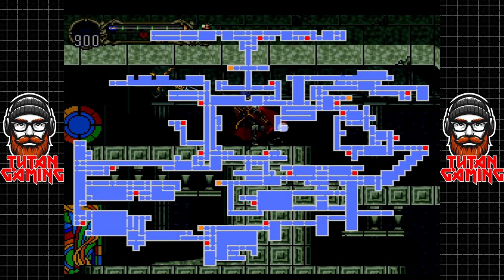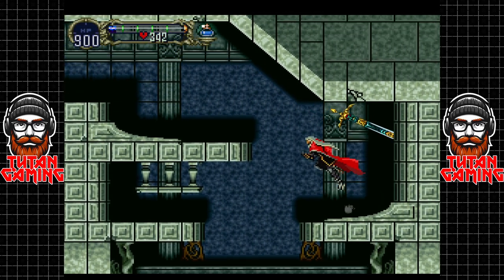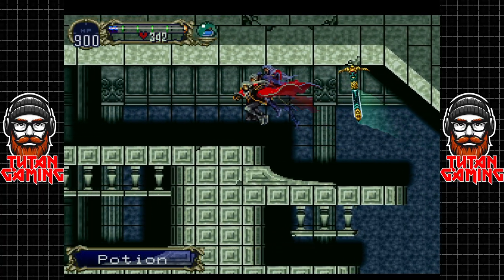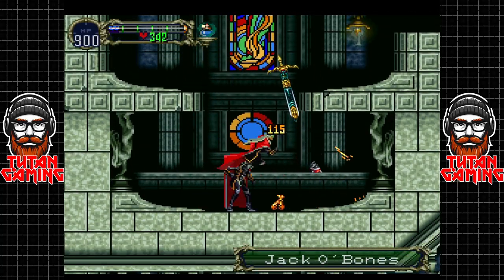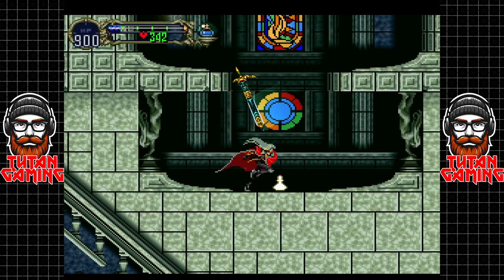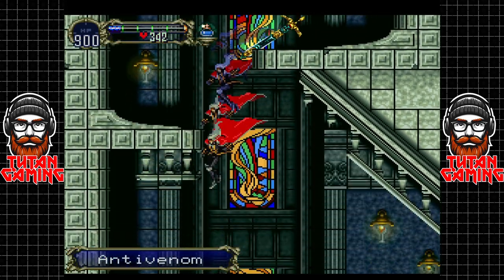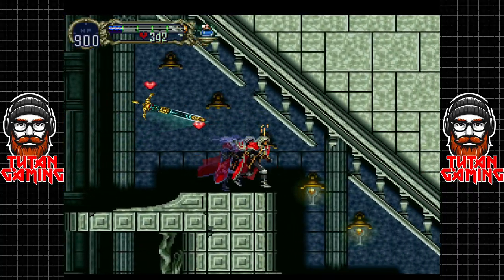In here there are a couple of items - nothing super important. We have a potion which is pretty useless to us at this point in the game, and there's an anti-venom a little bit further down. Let's go scoop that up - and that's all of those items.